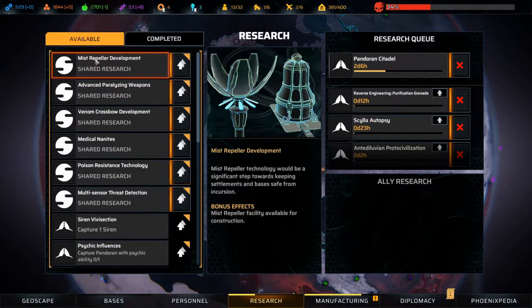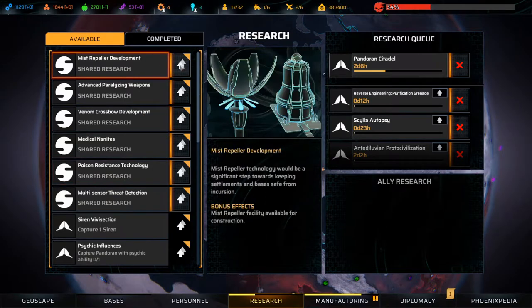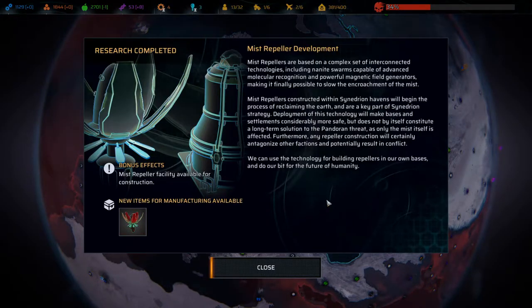That opened up a lot of new research from Synedrin - I really like being friends with people. The mist repellers are based on interconnected technologies including nanite swarms capable of advanced molecular recognition and powerful magnetic field generators, making it possible to slow the encroachment of the mist. Mist repeller pillars constructed within Synedrian havens will reclaim the earth. Deployment will make bases and settlements considerably more safe, but does not constitute a long-term solution to the Pandoran threat. Any repeller construction will antagonize other factions and potentially result in conflict.